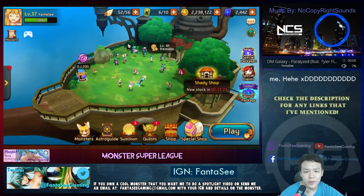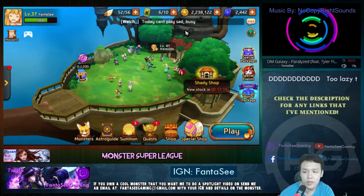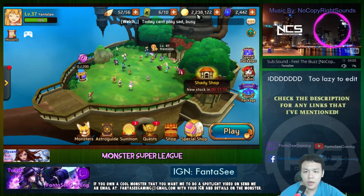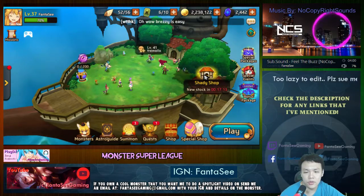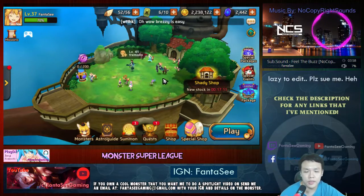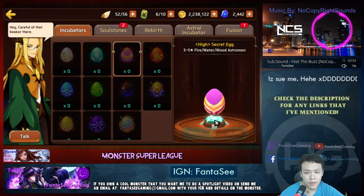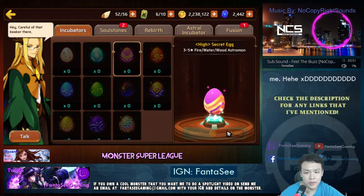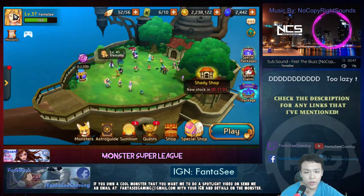It's kind of the same thing with eggs. You're spending like 100,000 to 150,000 gold for the other eggs and 125,000 for the normal eggs. That is a lot of gold, and it also costs 10k more to actually summon, so that's another 10k added on top.